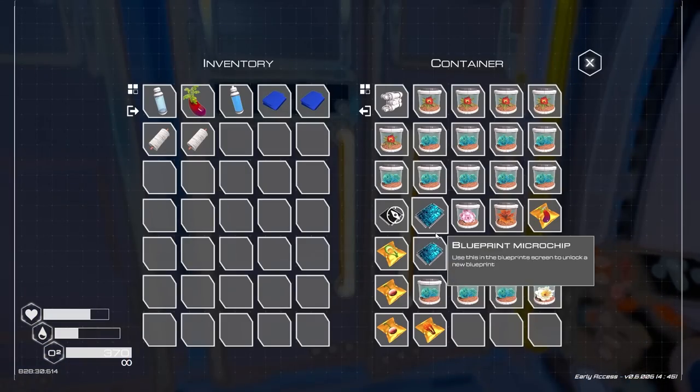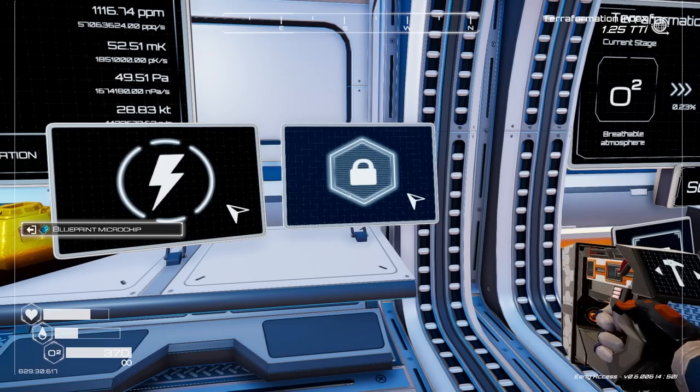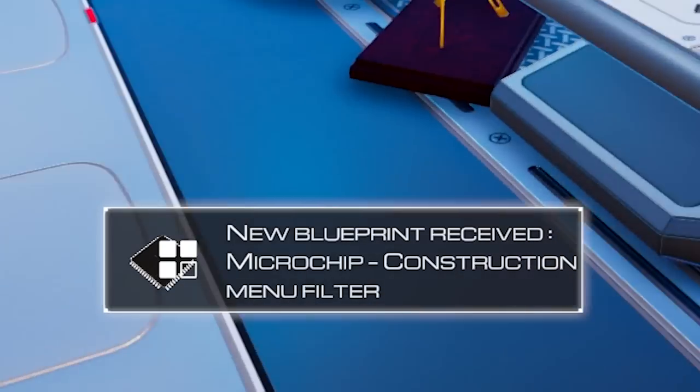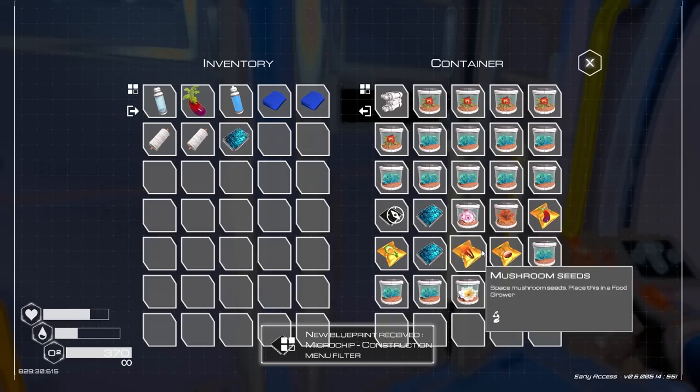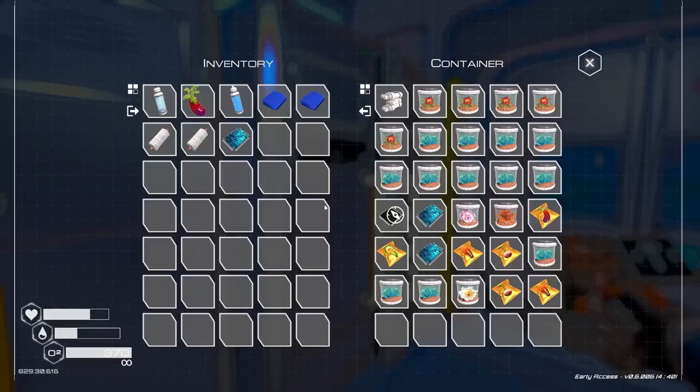I'm also wondering if I grab one of these blueprints and shove it in here, do we get anything cool? Decode it. Ooh, microchip construction menu filter. That sounds fun. How about another one? Let's shove you into the hole. No more blueprints. Okay, that's fine.